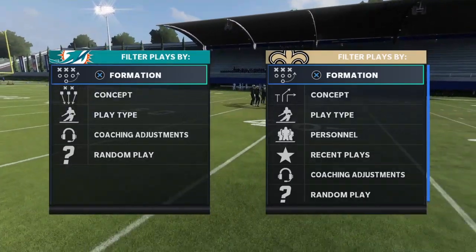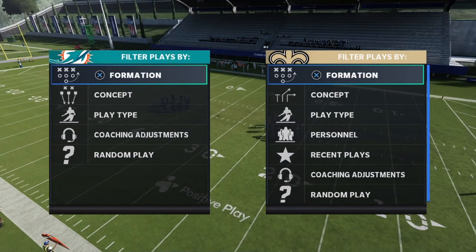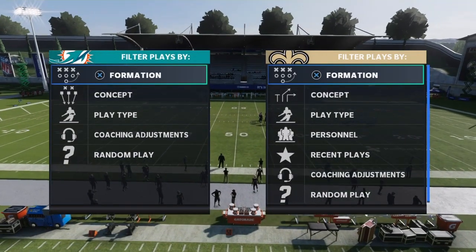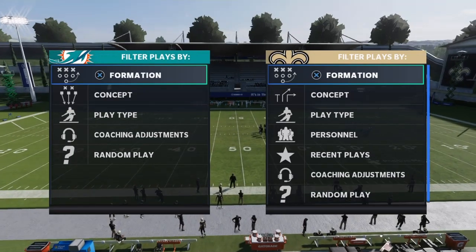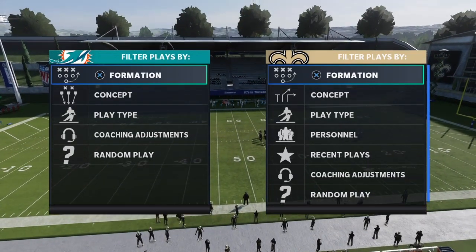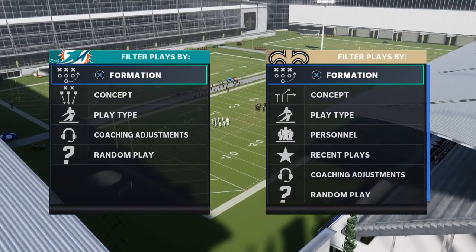As some of y'all know, man coverage is the meta defense for Madden this year. A lot of y'all struggle because they will press, shade over top, and they've got 99 man coverage and 99 speed. In today's video I'll be showing y'all how to torch it, score one-play touchdowns off of it.